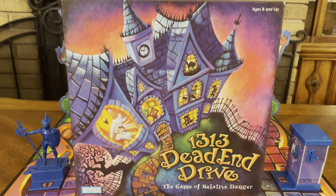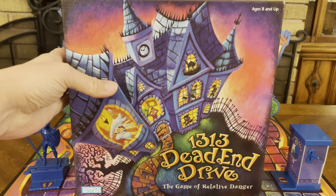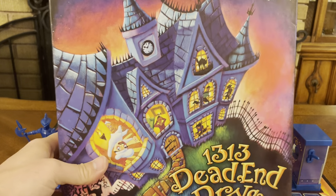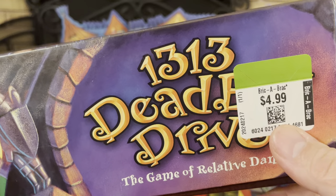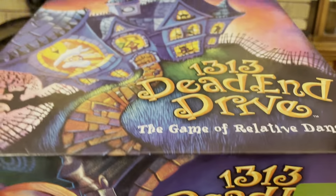Thank you for joining me for yet another unboxing video, and today we have another budget store find. This time it's the board game 13-13 Dead End Drive, the game of Relative Danger. It's for ages 8 and up, and it's brought to you by Parker Brothers. This is another budget store find, and I have it pre-set up for us. I picked this up for $4.99 at 50% off.